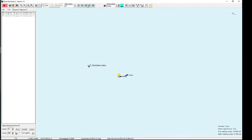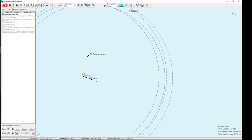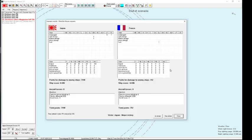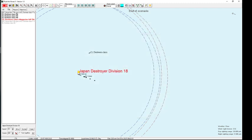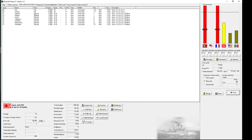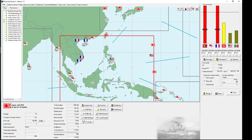My destroyers are pretty modern and have eight guns — eight 5-inch. I'm hitting the cruiser pretty hard — it blew up! I was actually able to sink that light cruiser with my destroyers. So again, building new destroyers was worth it. Let's resume construction. The map says the battle is still raging.